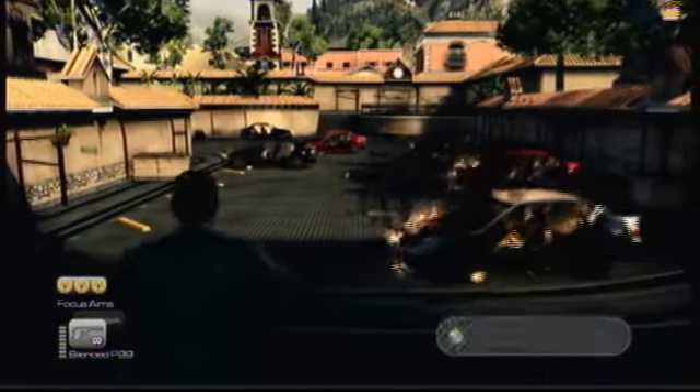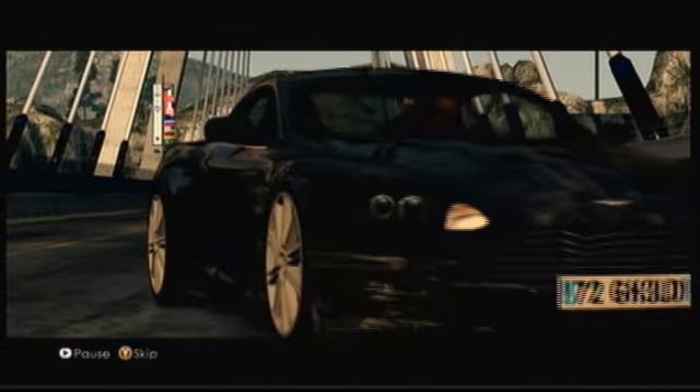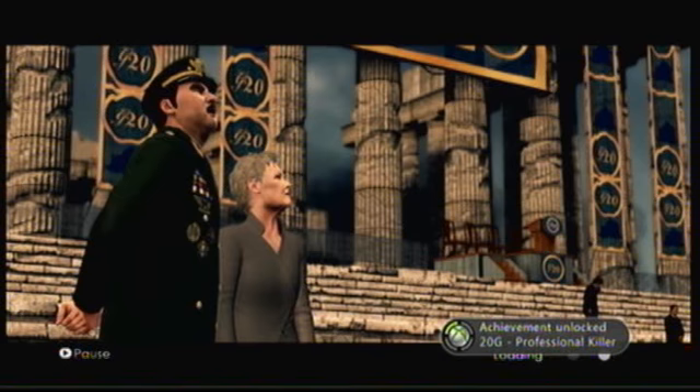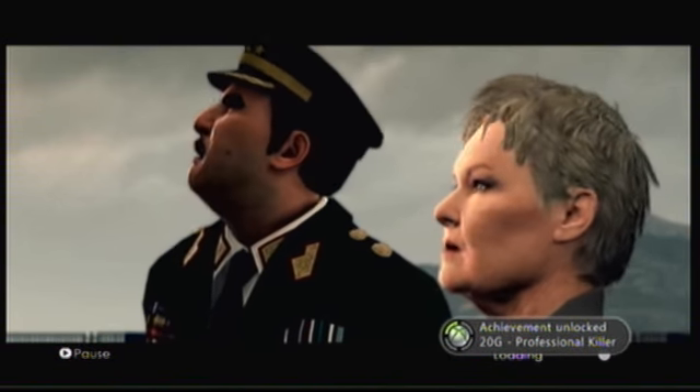Now we're going to run through to the back and then we get the driving scene, which ends with a cutscene right here. Once you've done this you'll get the achievement for completing the level, as you would normally. You can get that on any difficulty, and you'll also get the one for 007 difficulty if you've chosen to do that. After that explosion we'll go back to the lovely Judi Dench and get Professional Killer for completing the level using only the pistol.